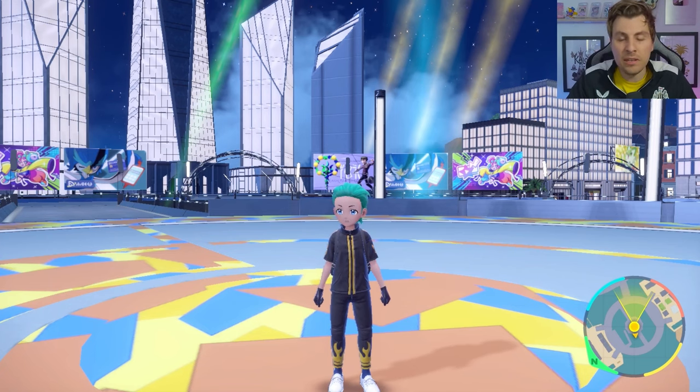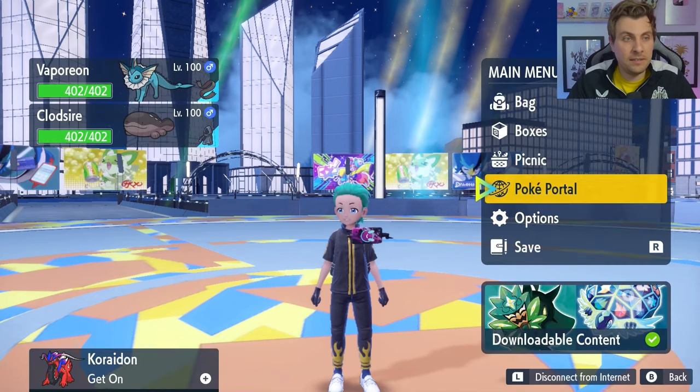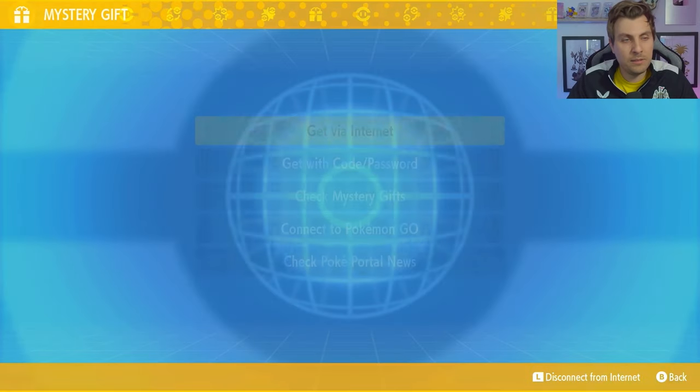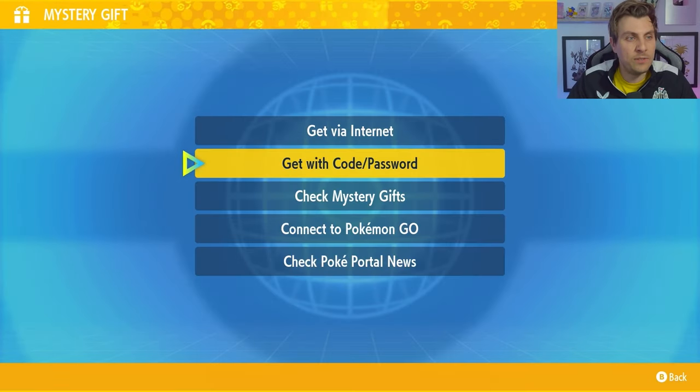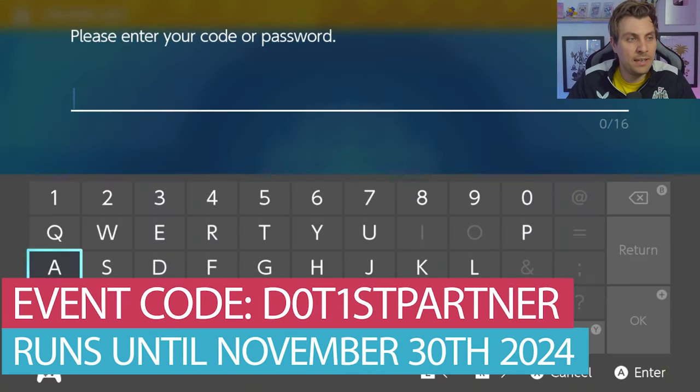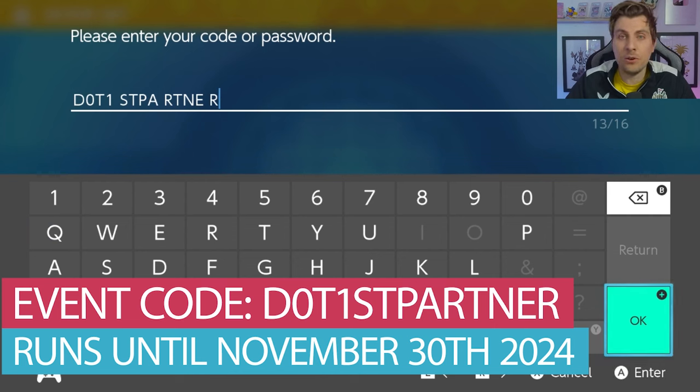If you head over into your game, you're going to need to make sure that you are connected to the internet and then when you are, come into your Poke Portal as usual and then down into Mystery Gift. Once you're in Mystery Gift, come to the section of Get With Code or Password and the code that you're going to want to put in for this one is .firstpartner — and that is the code.